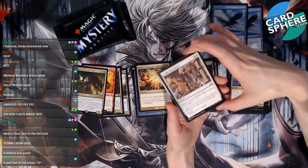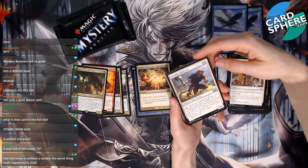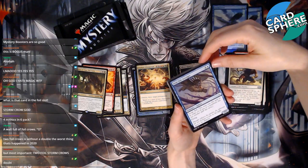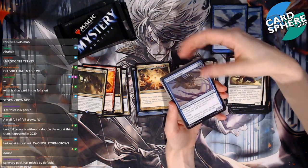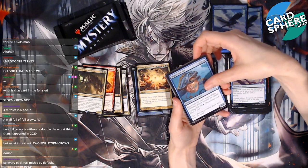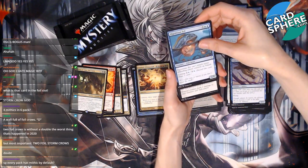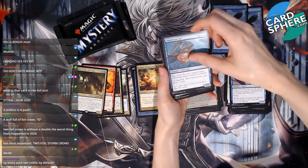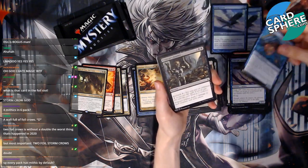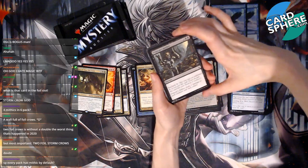Too many crows! Collar the Culprit, yep. Oreskos Swiftclaw — sometimes I have a hard time pronouncing these cards. Jawbone Isle Avenger — is the J silent? I don't know, sorry if I said that wrong. Slipstream Eel, okay. Every pack has a mythic — is it supposed to? Two foil Storm Crows is without a doubt the worst thing that's happened in 2020.